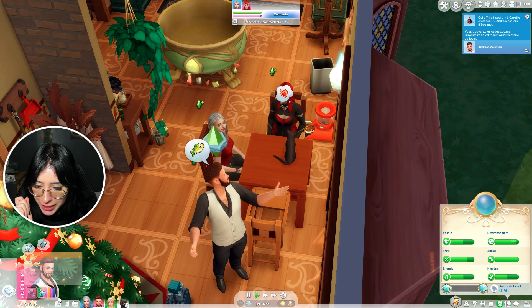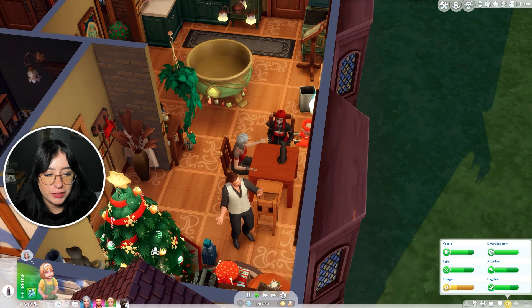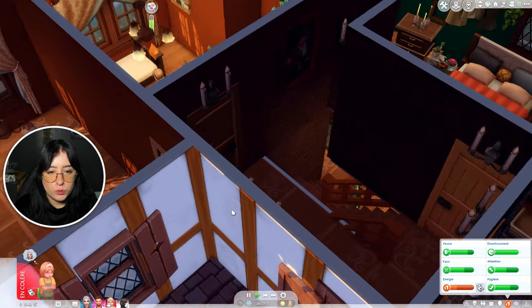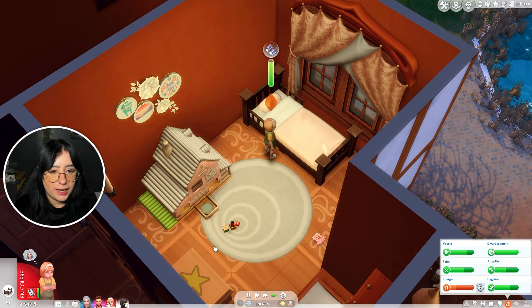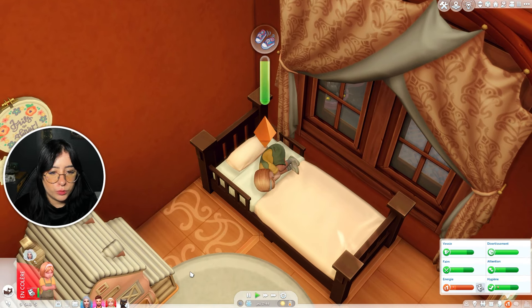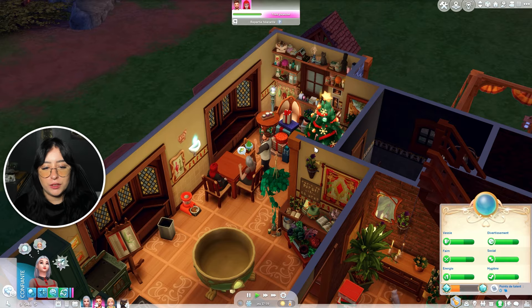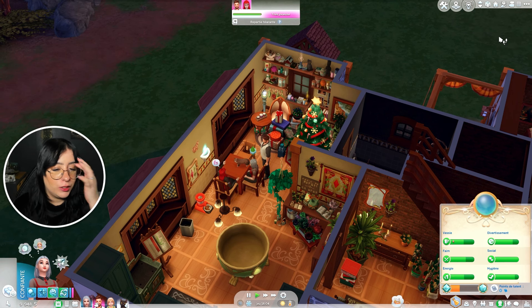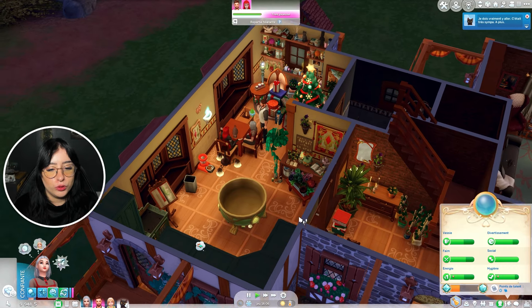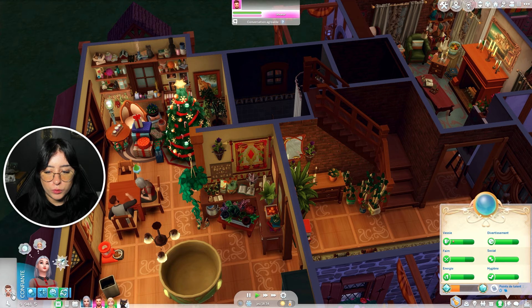Présence criminelle : pensez-vous vraiment que ce sim pourrait être un génie criminel ? Cadeau décevant, c'est un cadeau plutôt inhabituel. Il n'y a qu'un lapin qui pourrait être content d'avoir un cadeau pareil. Elle est fatiguée, bah écoute va faire une petite sieste. Tu es livrée à toi-même aujourd'hui. Bonjour ma chérie, c'est papa — quand vas-tu venir nous voir ? Je vais venir demain. Il faudra que je me souvienne qu'on doit aller chez nos parents loups-garous à Moonwood Mill — on n'y est jamais retourné depuis qu'on est parti, alors qu'on est déjà retourné à Forgotten Hollow.